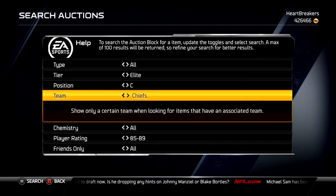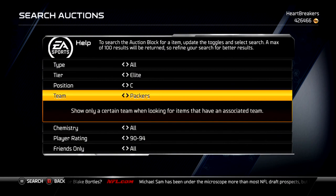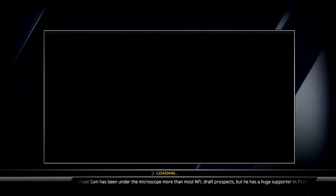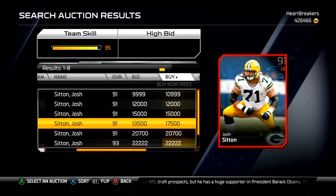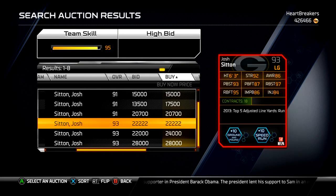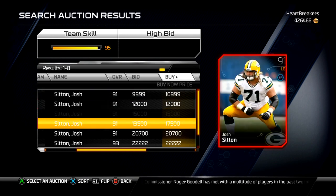Next we've got Josh Sitton, left guard. There's the base set one and the Football Outsiders version at 22k — he's 93 overall. Nice run blocking stats, not the greatest pass blocking, but good run blocking. So if you're a heavy run team he's probably a really good option. But you've got to compare and look at the alternatives for lower overall cards.